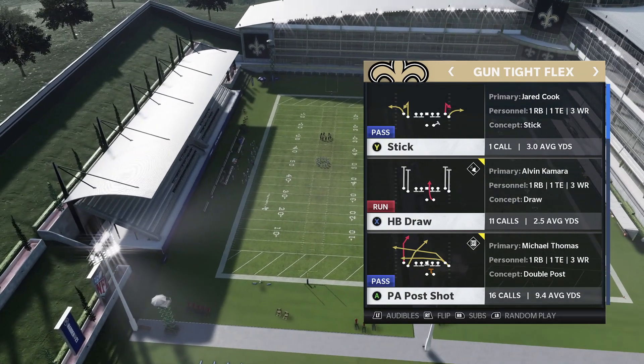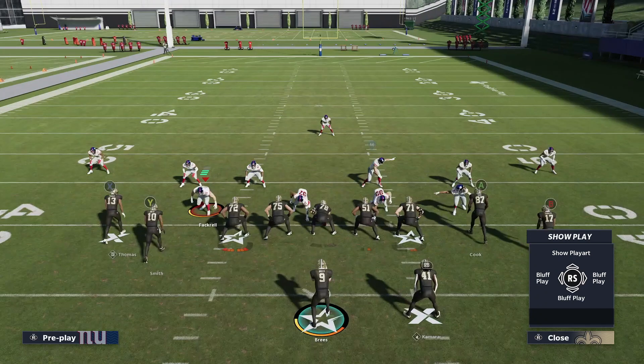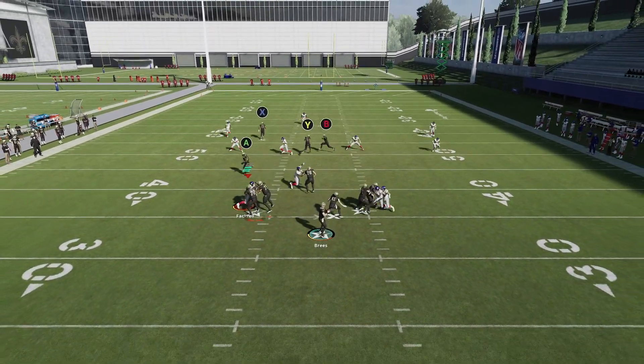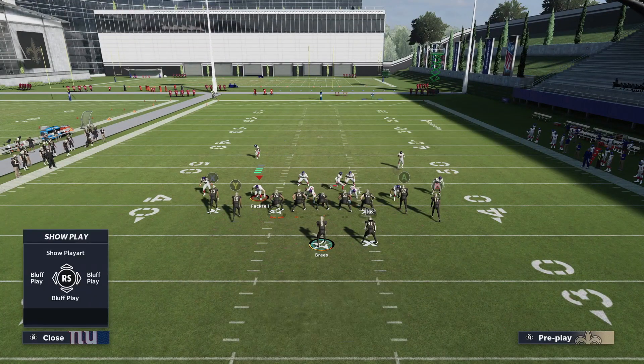We're going to start out with the PA Post Shot play. PA Post Shot is one of the best stock plays in the entire game. You see we got a deep post — almost an intermediate post shot, kind of a medium post shot. I'd call it a deep crosser with that Y wide receiver. Then you got your drag and your backside crosser with B, so we can take a lot of these routes and kind of build around them. Just running it stock is a good way to run it. As long as you read the field correctly, you can definitely beat some people just running it stock.